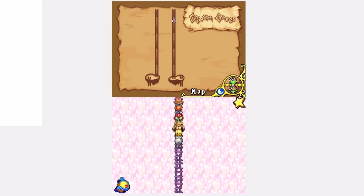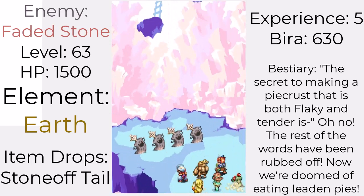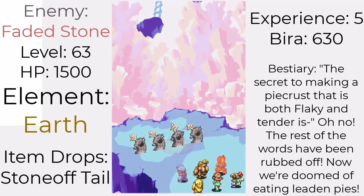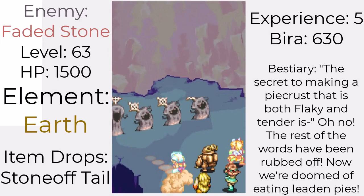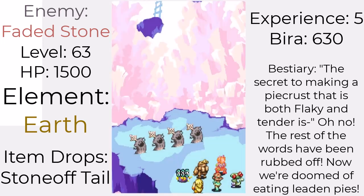The second floor will always have the stronger enemy going down to the next floor, so keep that in mind. For example, the Clockwork Goat will also be fought here. The new enemy to encounter is the Faded Stone. These stones are earth mages and strictly use earth magic, like buffing their stats with Vibrant Dance or attacking you with Stalag Smoosher for some brutal damage. They may not be as fast as the previous enemies, but they are just as strong. They don't have as much HP, though.